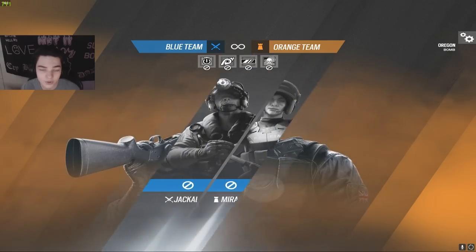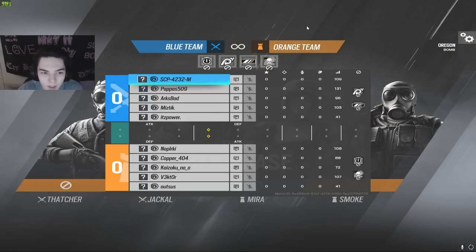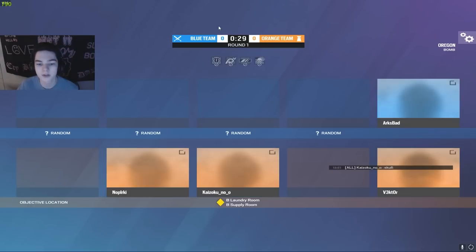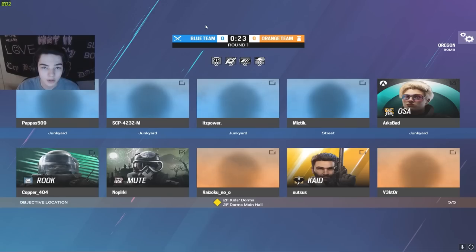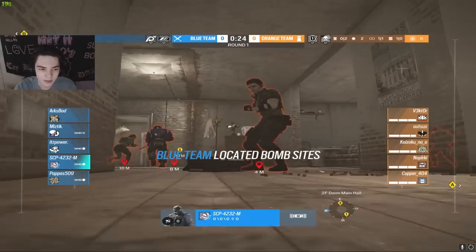All right, round number one. Some interesting bans here: Thatcher, Jackal, Mira, and Smoke. Our copper player is on the blue team, so they're going to be starting out on attack first. As you guys know, attack is a little bit more difficult on Oregon, so we're going to see how he stacks up against your average gold lobby. Here we are in the drone phase.